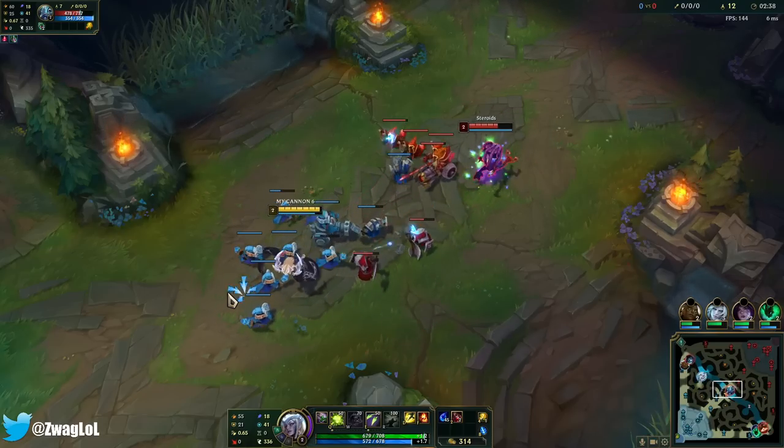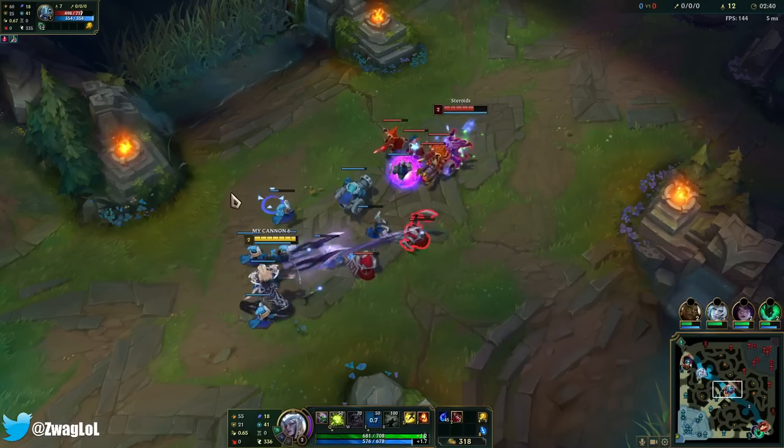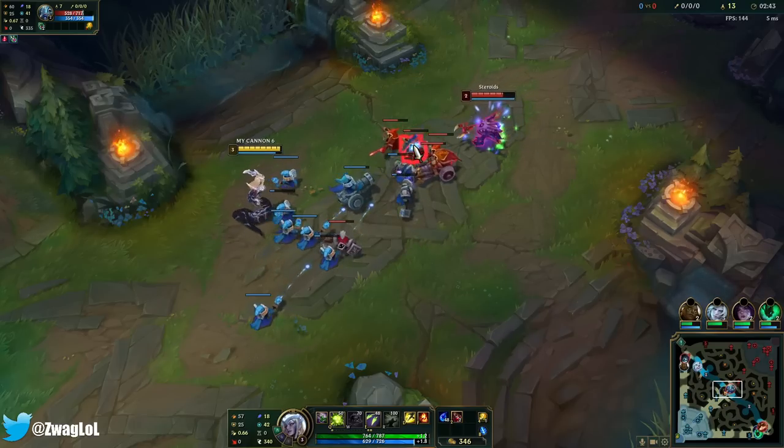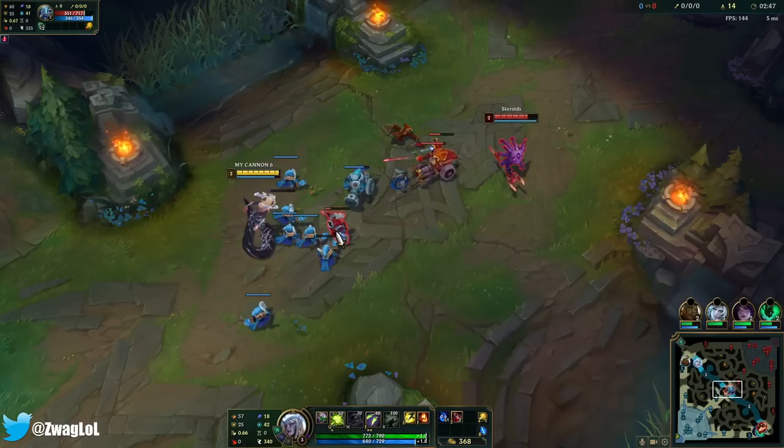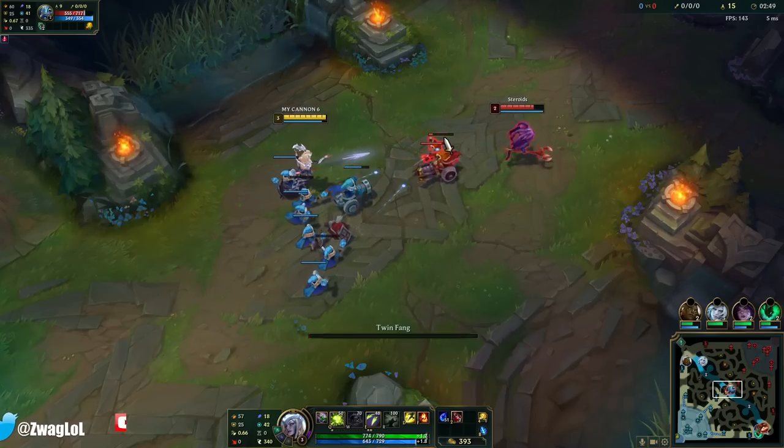What was it, the skin that made that noise? That's interesting — I'm so used to playing with default skins. What I like to do is put 2 points into E because I don't really need the W. It doesn't do that much damage early and we don't need to stop a dash.